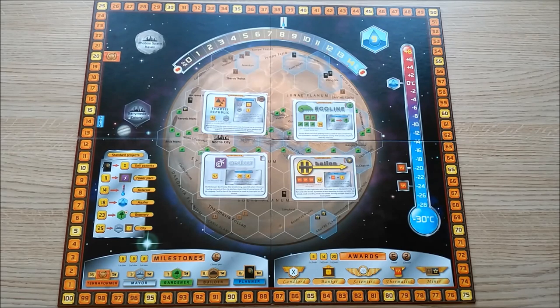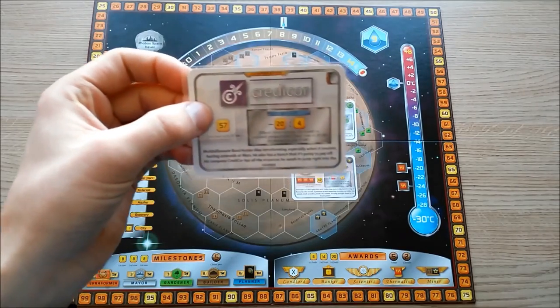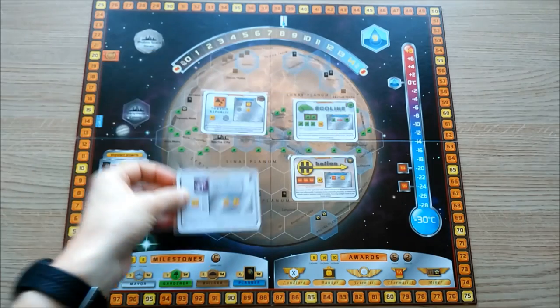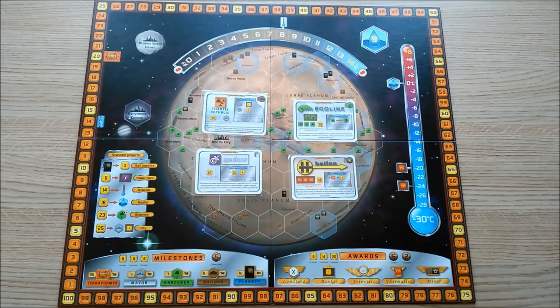Credit Core is another excellent candidate for playing a ground game strategy. It starts with a ton of money, which allows you to get cities down early. In addition, for both cities and greenery tiles — as well as anything else costing more than 20 megacredits — once you've paid for your city or greenery tile, you'll receive four megacredits back. Effectively, this reduces the cost of cities to 21 megacredits and the cost of greenery tiles to 19 megacredits. When you're placing so many tiles on the board, this makes a really big difference and certainly puts Credit Core in contention to gain a ton of points from ground game.